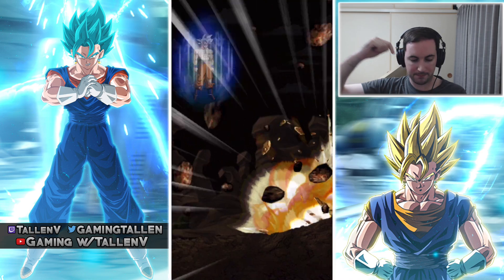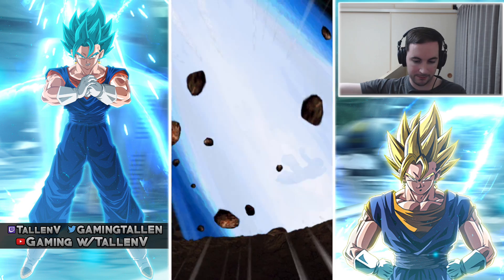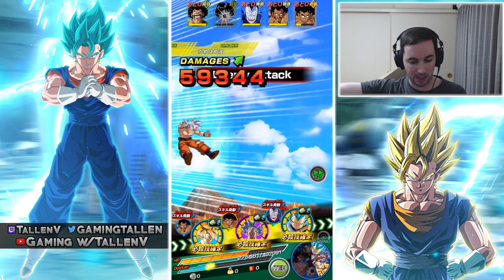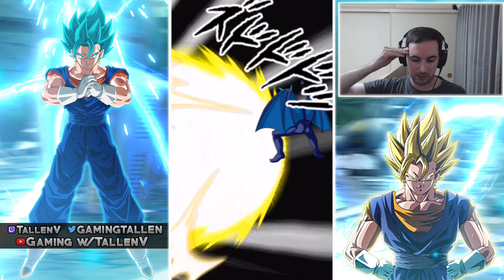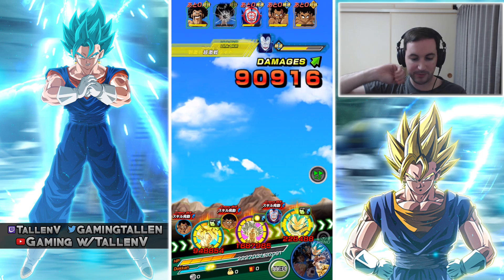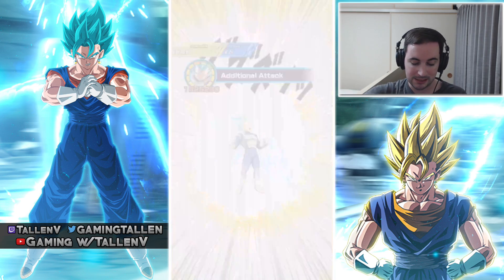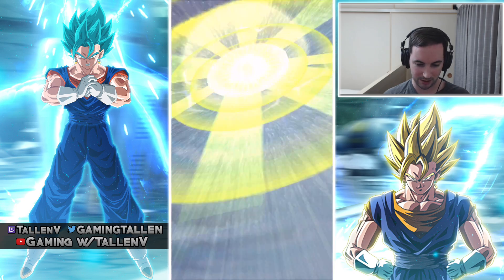That is not bad at all. Come on crit — you're rainbow, come on. Take defense over that dodge any day of the week. Can we get an additional super? We've got the critical — come on. Yes! Vegeta not failing me right there, that's why I love you Jeeds.